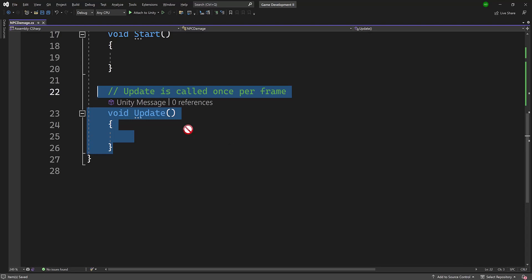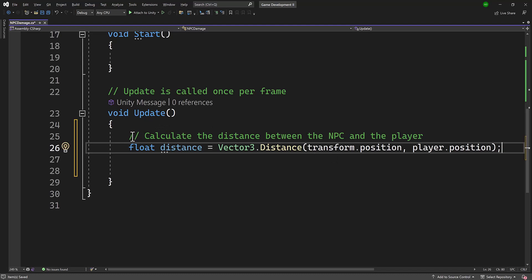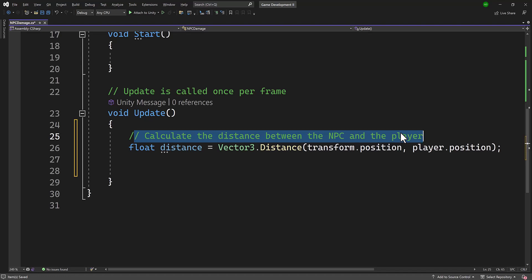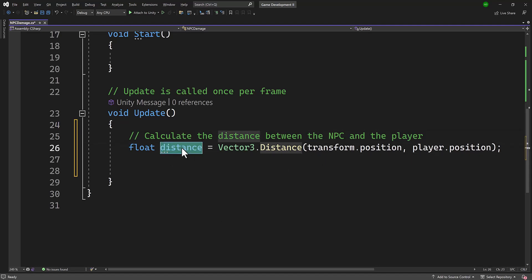Let's look at our logic inside Update. We'll use some code from the previous tutorial — we're going to calculate the distance between the NPC and the player. As I've mentioned before, a lot of times if you're confused about the code, there will be so much repetition that you'll start to see patterns. I'll also post detailed explanations in the description. We have a float variable storing the distance between the NPC's position and the player's position.